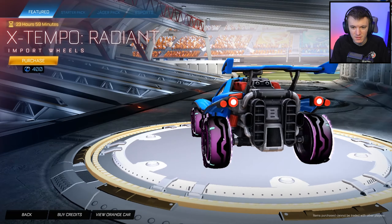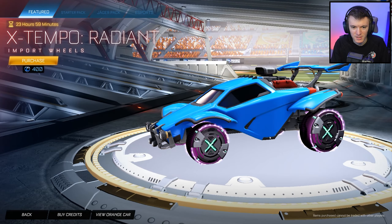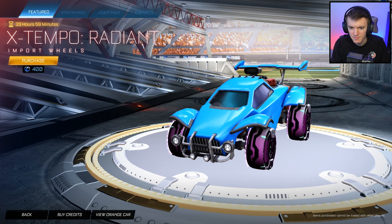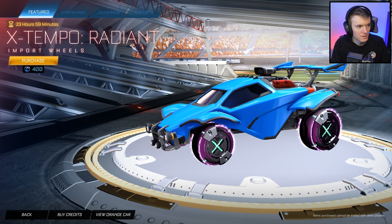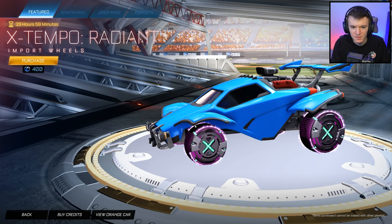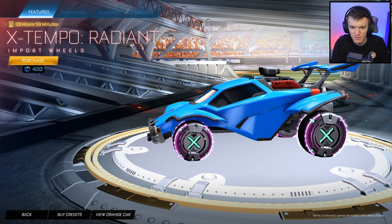The X-Tempo Radiant. It still hasn't updated for me, but the countdown went and everything's still the same. Try going back to main menu and then going back in. It's still the same. Close the game and reopen it — I'm sharing my screen, you can watch. X-Tempo Radiant import wheels. I think this is the new series because I've never seen it. Oh yeah, I got a blueprint for those. Yeah, that is a new series. Maybe if they were like white they'd look cool.